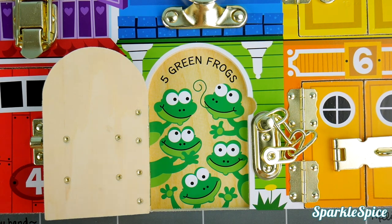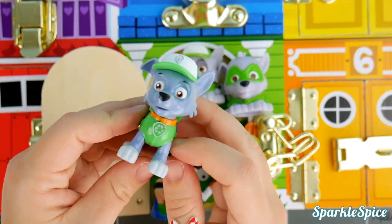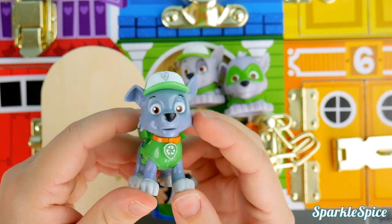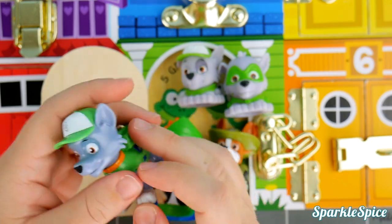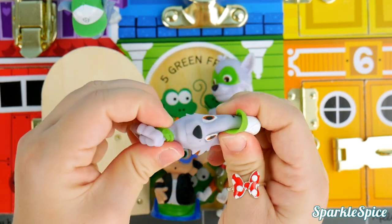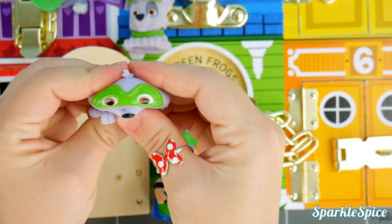Now for some surprises. Look at what we got — it's Rocky in green! Now we have a Rocky mashem and a Rocky superhero mashem.